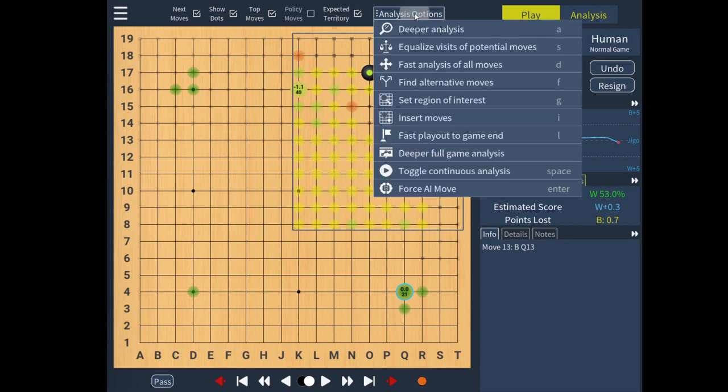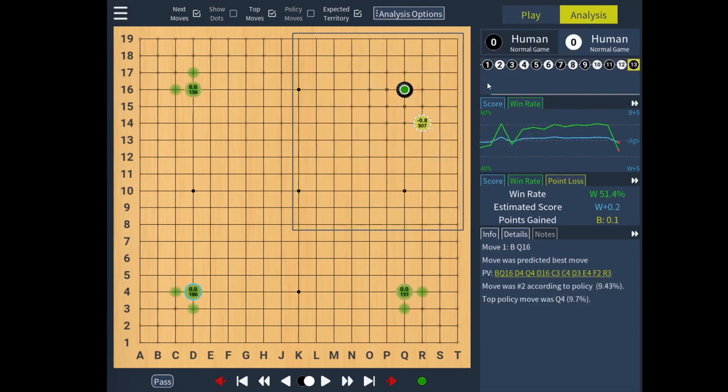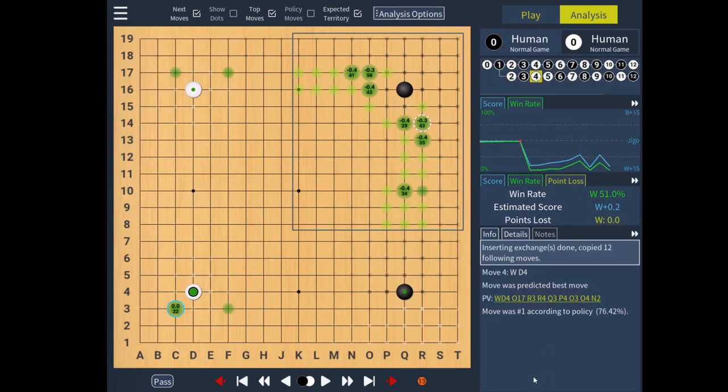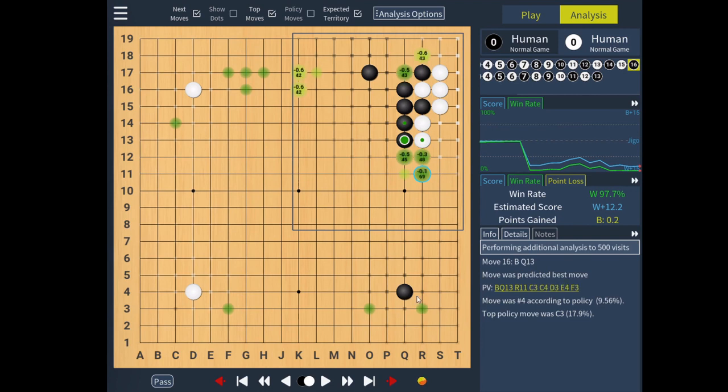So let's try another feature: stop analysis and insert some moves. We'll go back to the beginning and insert just a simple star point approach — done. We'll go to the end, press page up, and we have the same board position with the surrounding stones. Interestingly, it thinks white should jump.